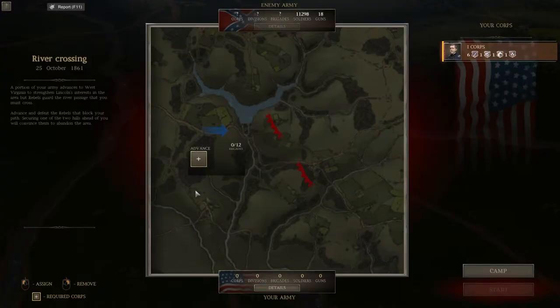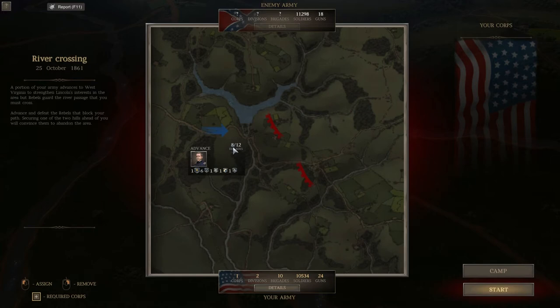Let's deploy — by deploy I mean move on to this map. We deploy our corps and you can see what I mean: we've got eight out of twelve brigades, when in reality we could have twelve if we'd done it properly from the start. They've got 11,000 soldiers and we've got 10,500. So it looks pretty close, but it looks like they've got the high ground, so we'll have to see how that goes.